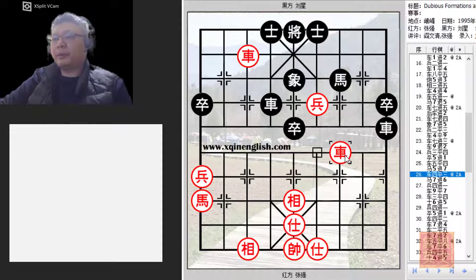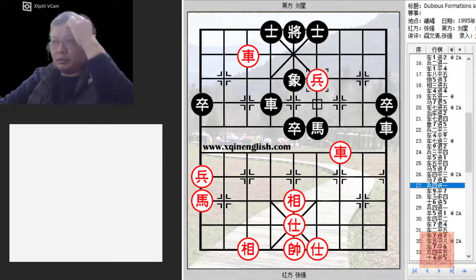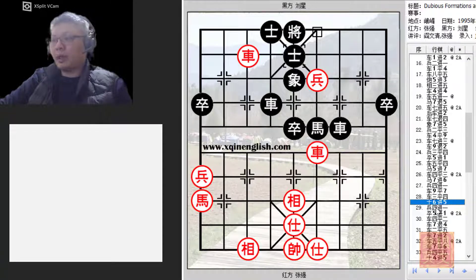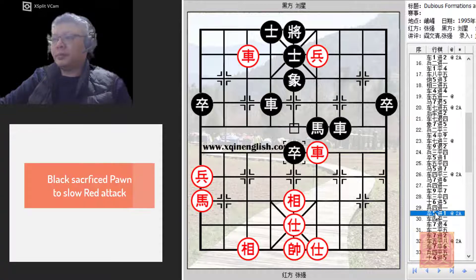A very agile play by red, threatening the horse directly. Red would now advance his horse to the river bank. Black would take, red would take the opportunity to advance the pawn into the palace. Black was not desperate and tried to trade material — of course red would have none of it, preferring to keep black in a grip. The pawn had reached the elephant's eye, which is one of the most ideal spots to maneuver the pawn to.